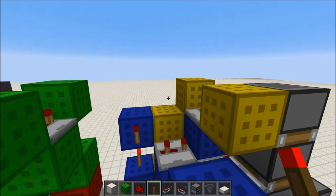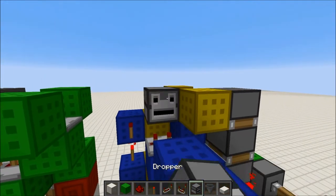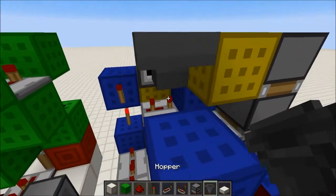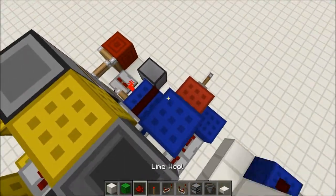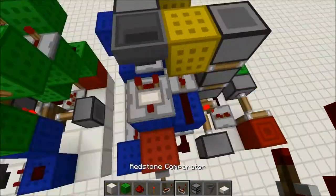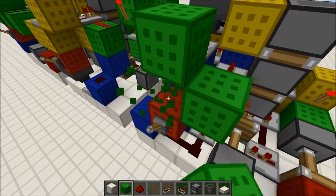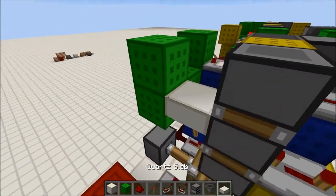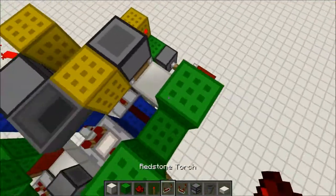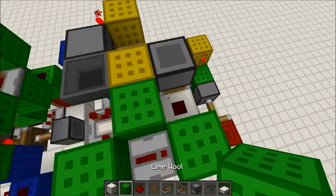Come back over here and place a redstone torch right there, a dropper here, a hopper there, and then place any random item into here — I'll just use redstone dust. Place a comparator right there and a block up, a block to the side, break this one because it's unnecessary, a block up, and then a half slab right here. Break this block, place a repeater right here, redstone dust there, and a block right there to cut it off.